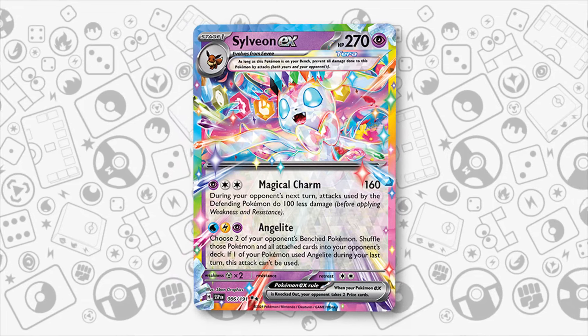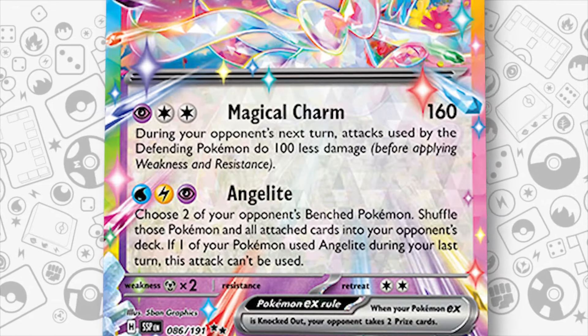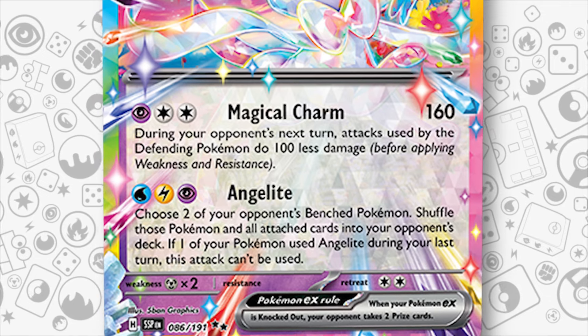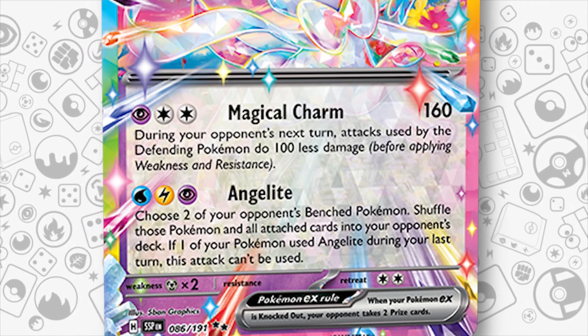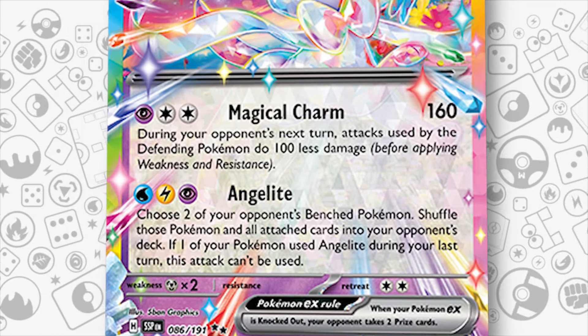The new Sylveon EX from Surging Sparks features two powerful attacks. Its first attack, Magical Charm, for a Psychic and two Colorless, makes Sylveon EX a very tanky Pokemon by reducing any damage taken during your opponent's next turn by 100. Its second attack, Angelite, for a Water, Lightning and Psychic, lets you choose two of your opponent's benched Pokemon and shuffle those Pokemon and all attached cards into their deck. However, if any of your Pokemon used Angelite during your last turn, this attack can't be used. On paper, the idea of putting back your opponent's hard-earned resources invested onto demanding Pokemon like Archiops or Rayquaza V-Star back into their deck sounds amazing.